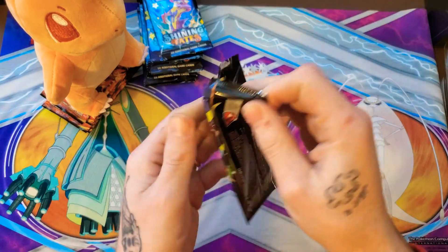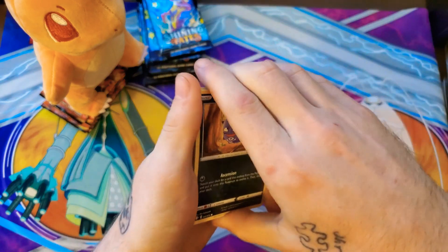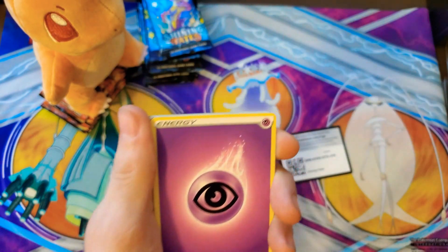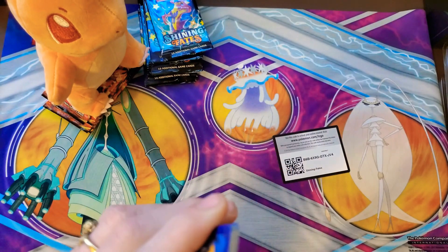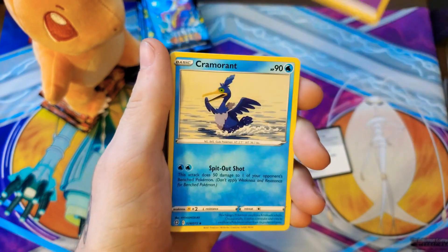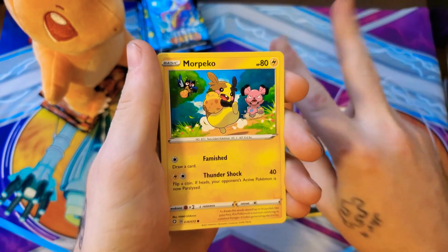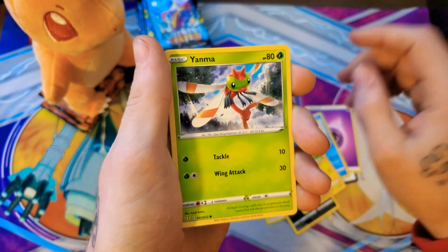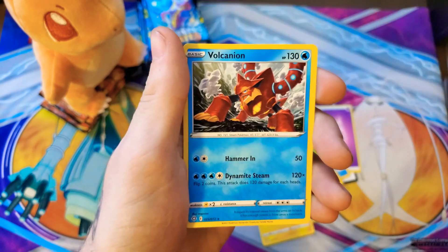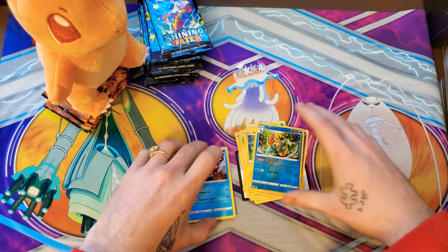Starting off: Shining Fates pack one — Dragapult. Code card. I'm still really excited about the Shining Fates stuff; I've just been really digging the pulls in here. So basically today I got two of them. We're checking out the pull rates, see if they're just as good as the ETVs and the tens. We got the Horsey, Shinx, a Drednaw V, and a Volcanion. We'll just put all our regular rares in one pile.